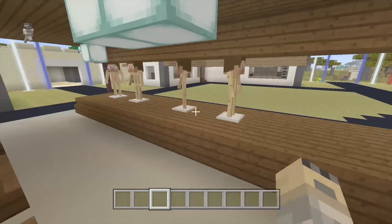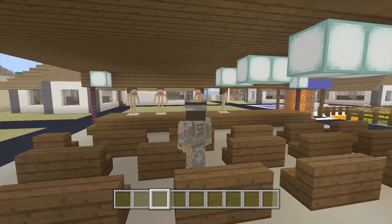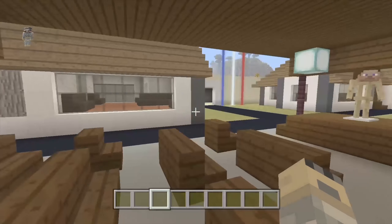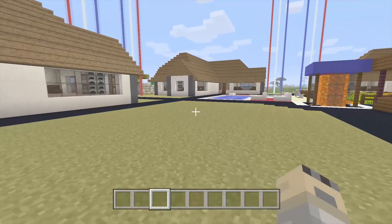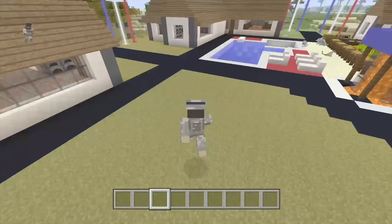And then back up here again is the stage — the auditorium kind of thing — where you can sit down and watch people on stage mess around. Then there are the roads going in between, and a little area for kids to throw balls and kick balls.